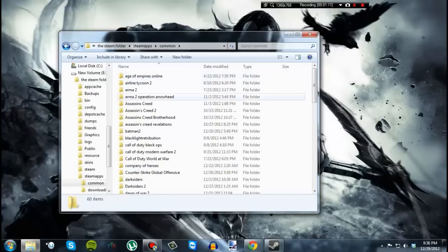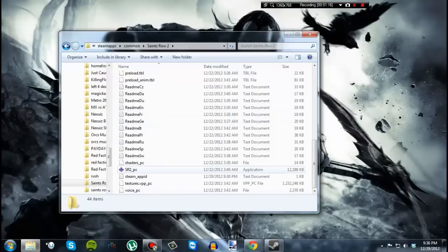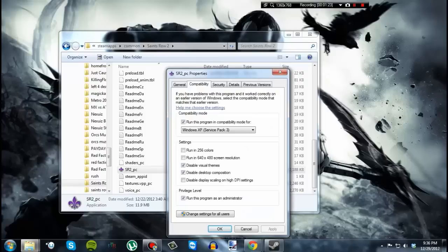Then go to Common, find the game Saints Row 2, and scroll down to find 'sr2_pc'. Right-click it and go to Properties.